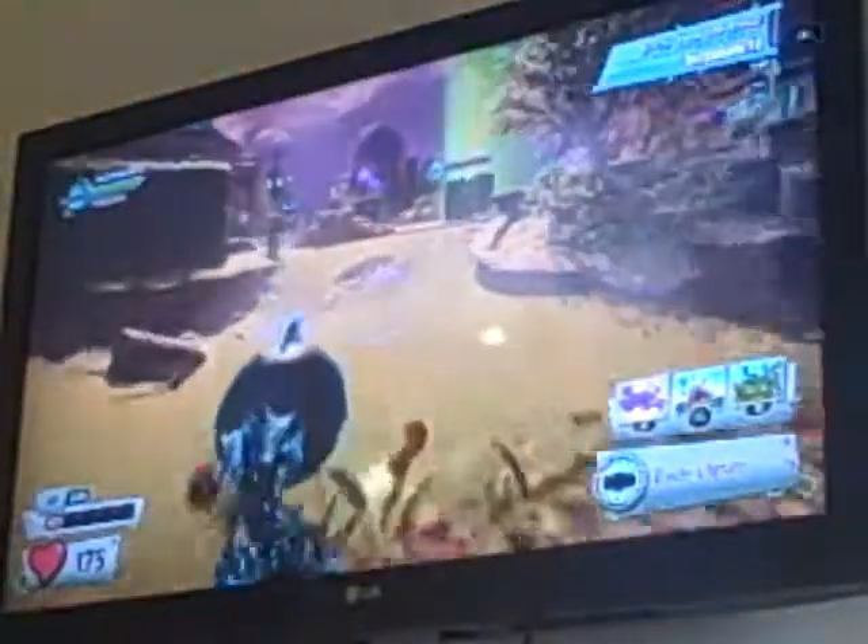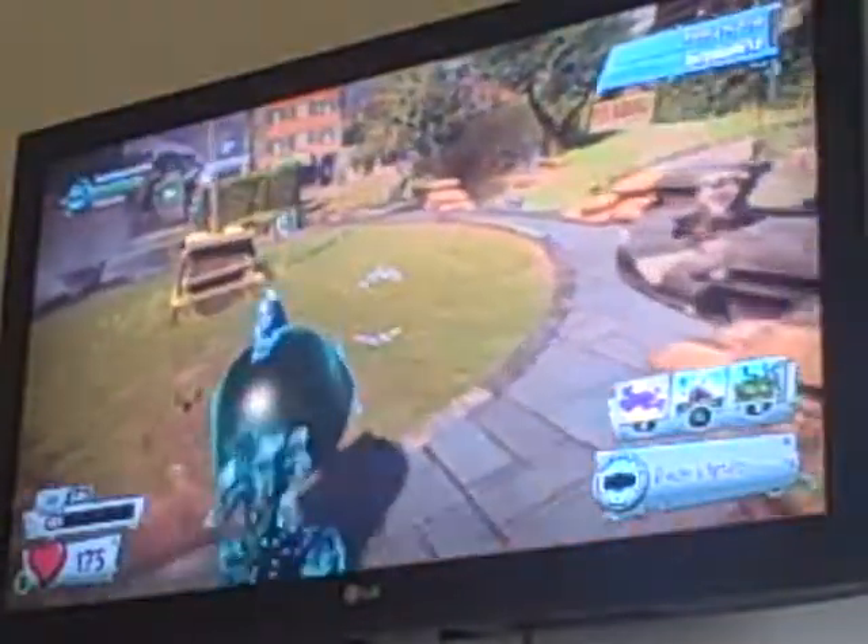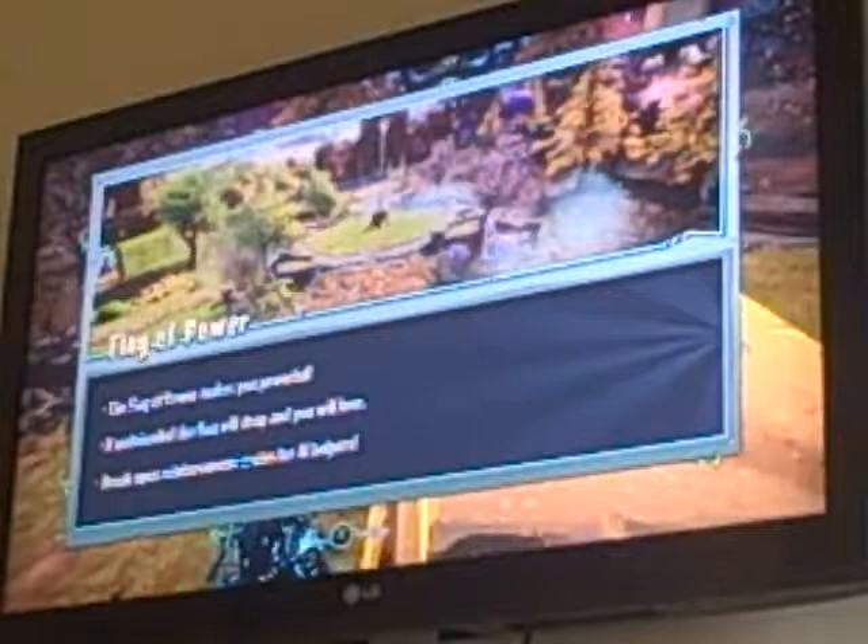Basically, this entire let's play so far has just been me doing like a gaming sins commentary on the story of this game and complaining about how difficult it's been. Although I think this mission should be fairly easy. Oh cool, we got the alien flower, nice! Alright, it's time to raise the pants — I mean flag. The Flag of Power makes you powerful. If undefended the flag will drop and you lose — sort of like Gardens and Graveyards. Break open crates for AI helpers.